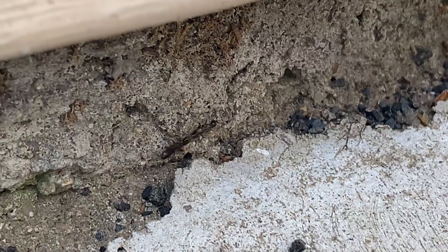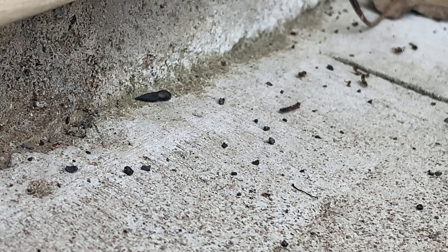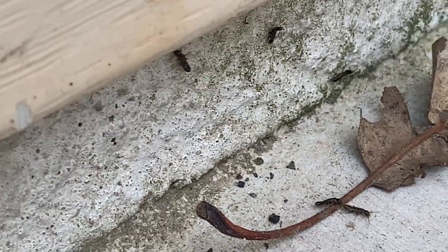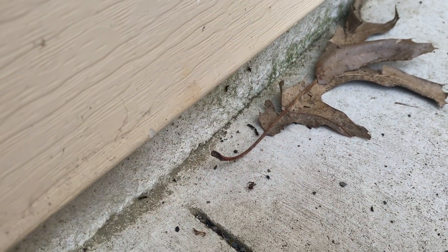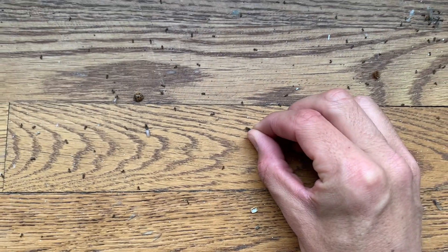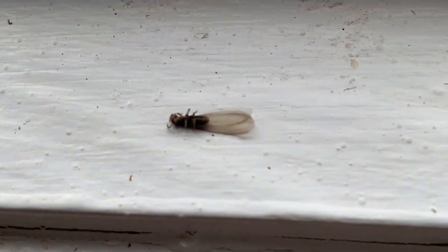There are more termites nearby that aren't paired up yet, and it can get confusing when there are so many trying to start a colony. These termites don't have long to find a mate — if they don't pair up within the first few hours of swarming they will just die off. That's why you often see a bunch of dead ones inside a house: they weren't able to pair up, and they weren't outside where they could start a colony in the soil.